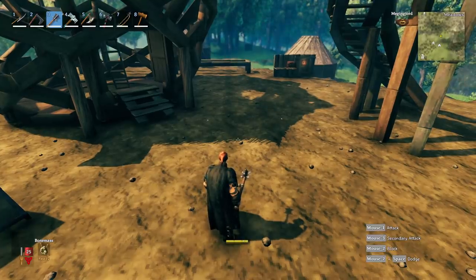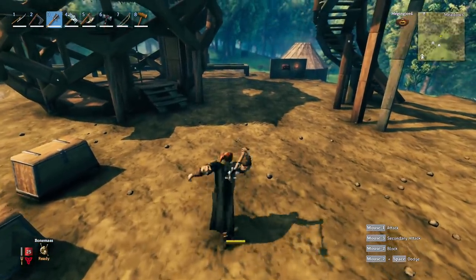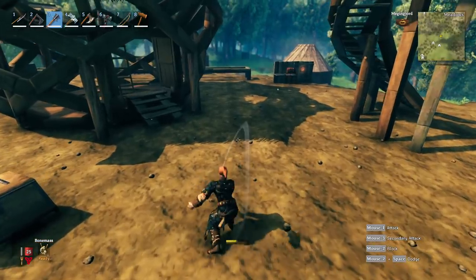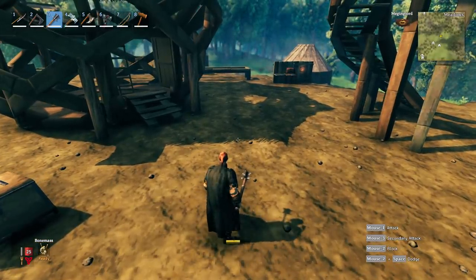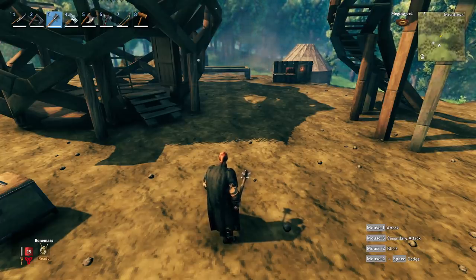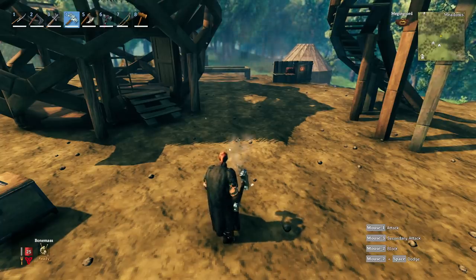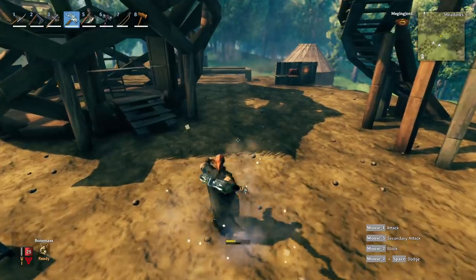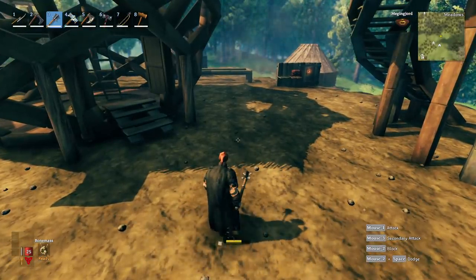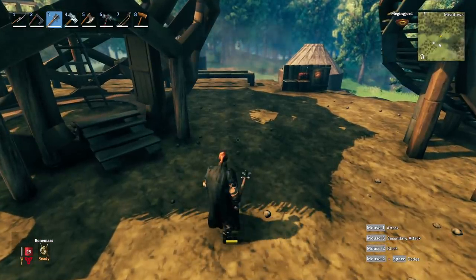I did a bunch of Photoshop work to line all the screenshots up to see how much stamina was used. The combos don't make a difference — the amounts of stamina used in a combo with the iron mace are the same whether it's level one or maxed out, and whether you are at skill level zero or max. It's also the same whether it's Frostner or any other mace. You can see Frostner takes stamina down to a certain point, we let it regen, then the iron mace hits exactly the same.